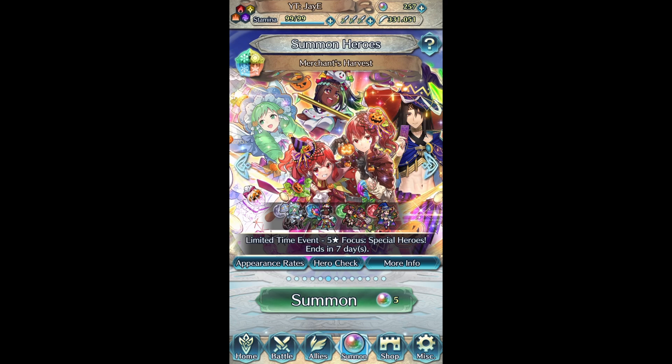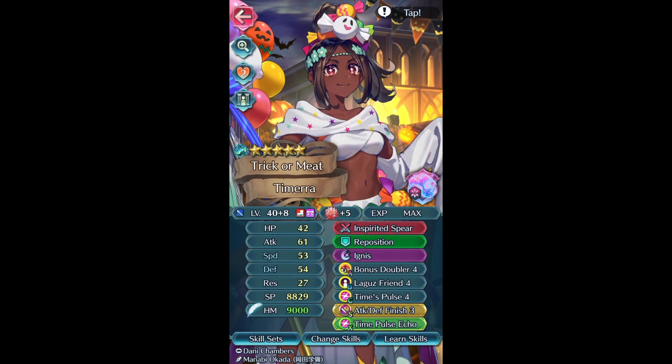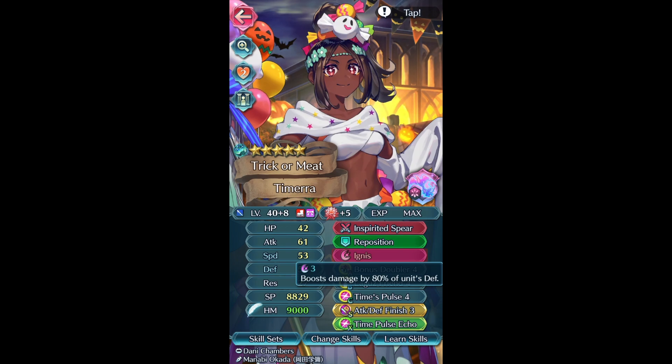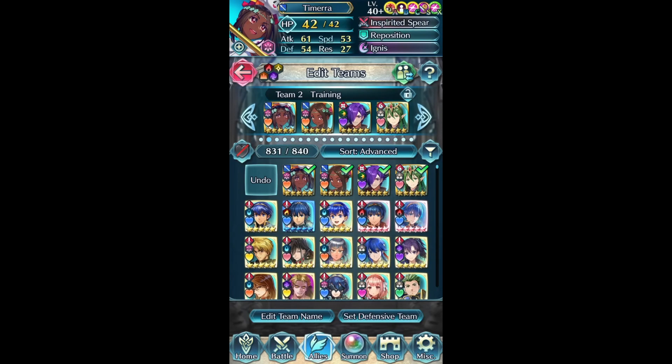Her build I updated a little bit thanks to her base version that just released. I haven't made a summoning video in a while but I have been summoning quite a bit off screen. Her base version dropped so I gave her Time Pulse and Echo for this build - Lagu's Friend and Ignis - really really fun. She can use Godly Reflexes and Gust, but I wanted to do Ignis and Lagu's Friend just to hit really really hard and emulate her base version. I like to make use of her defense and be a bit more unique.